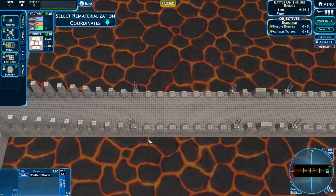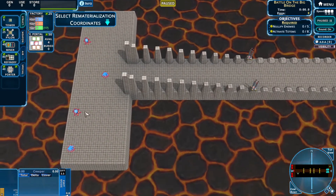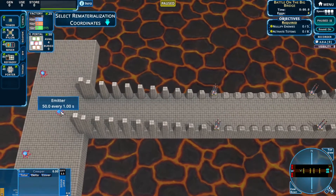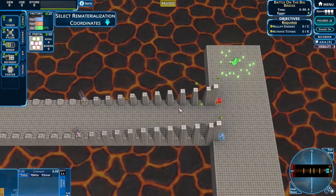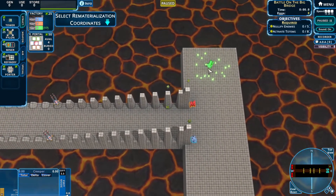I've already played this stage a few times. There are 3 meters and 2 spawn launchers. Each meter does 50 creeps per second, and each spawn launcher does 2 spawns every 4 minutes, if I'm not mistaken.